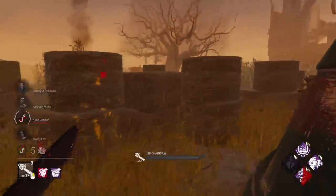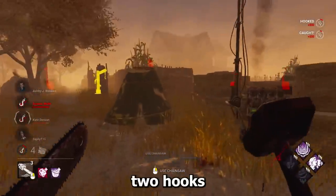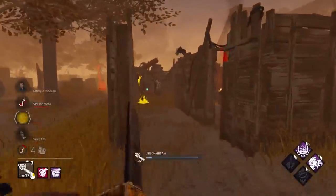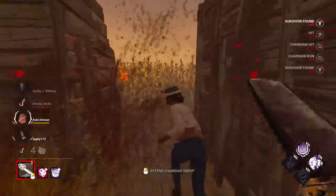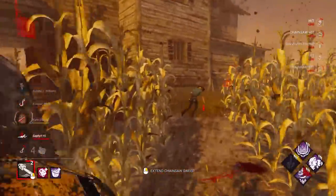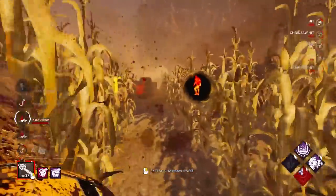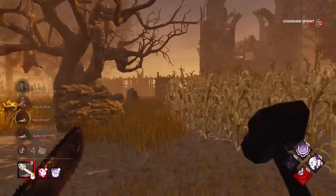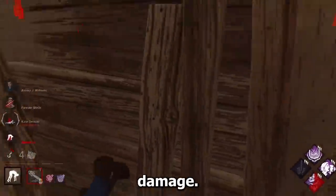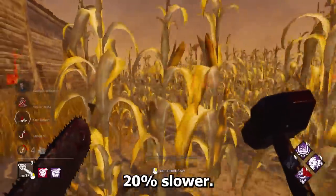That poor guy just dies. Second hook. We still have our two hooks as well. She's so slow — look at her. She basically looks like she's walking. There's another couple of people. I've given them too much damage, I can't just destroy them already. But did you see her running speed? That was basically her walking away — 20% slower.